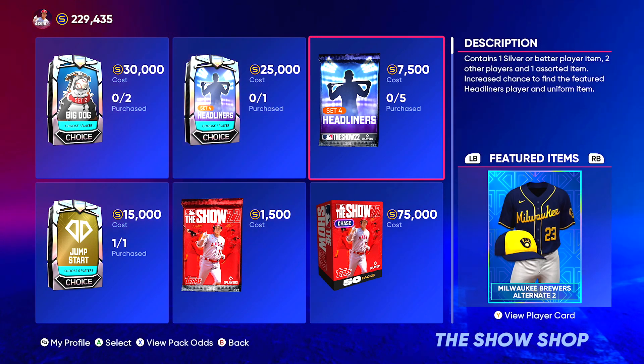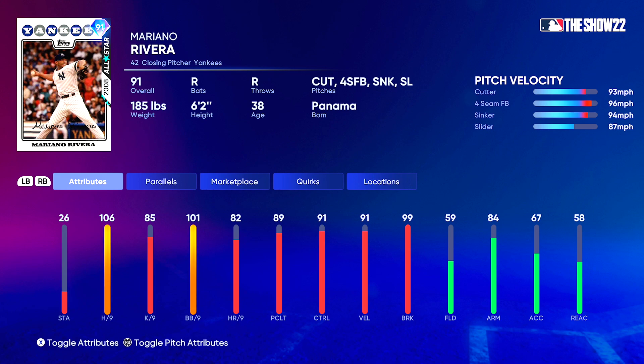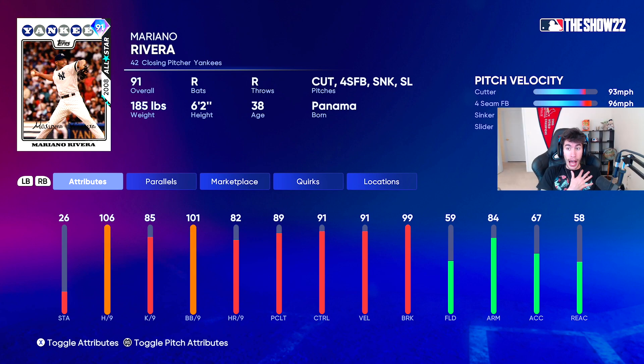The new jersey is going to be this Milwaukee Brewers alternate jersey number two. Let's take a look at his stats — cutter, four-seam, sinker, slider. If we look in the top right, we can see the velocity, the control, and the break on each pitch. Everything's looking really solid for this card. I've been struggling to hit the gold version of him that's currently in the game, so I have a feeling it's going to be no different here. 106 hits per nine is one of the highest in the game currently — the higher the hits per nine, the smaller your PCI is going to be when facing him. 91 velocity on average, 99 break, and 91 control.